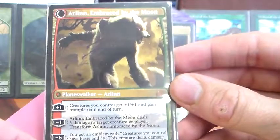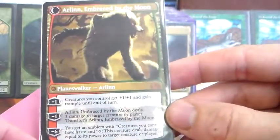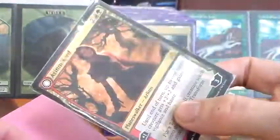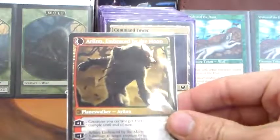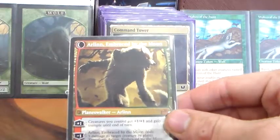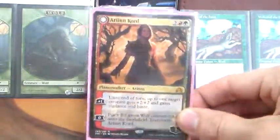Her plus 1 is creatures you control get +1/+1 and gain trample until end of turn. Her minus 1 allows her to deal 3 damage to a creature or player and then transform back into Arlen Kord. And then her minus 6 — if we can ever get there — gives us an emblem where creatures we control have haste and tap to deal damage equal to their power to target creature or player. So basically if we get her ultimate off, we can kind of win the game if we have a decent board state. She's not a super amazing commander, to be perfectly honest, but she's definitely a lot of fun.